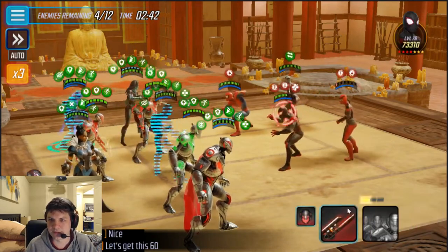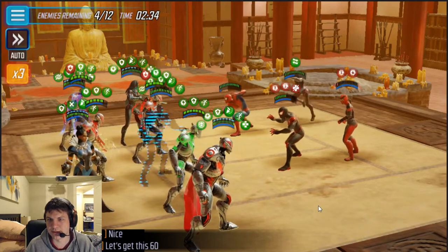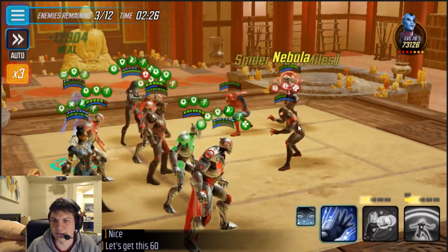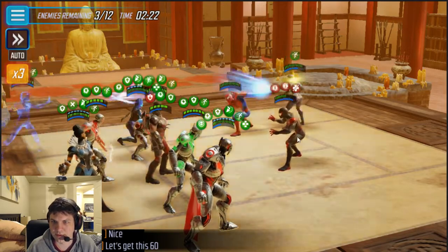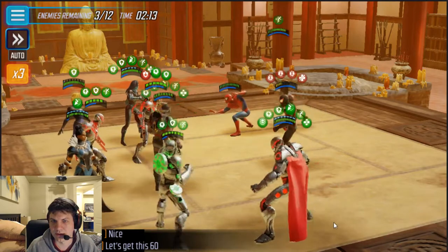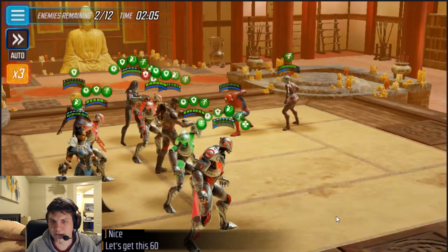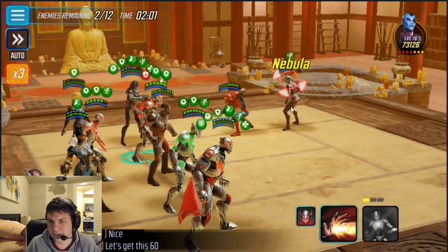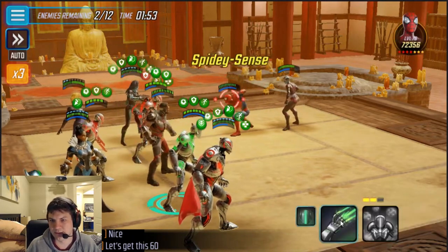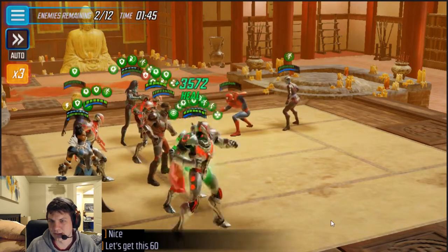I think she'll die from the bleeds so let's kill Miles instead — it can be really annoying. That defense down is annoying too. Falcon can take it; he's got a bunch of deflects from when he was really hurt. Let's let Ultron kill her with the buff extension. We'll go for Miles — she can take the hit from that Nebula counter. Let's do defense up just to be safe and then focus down these guys.